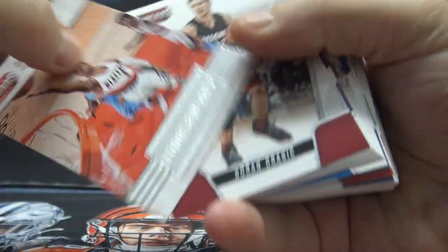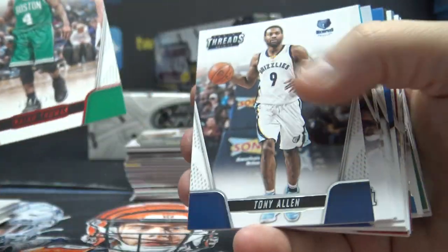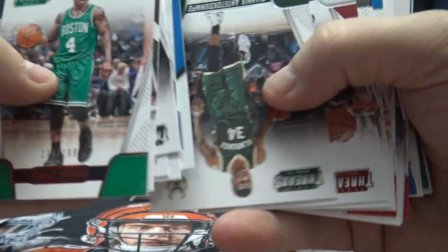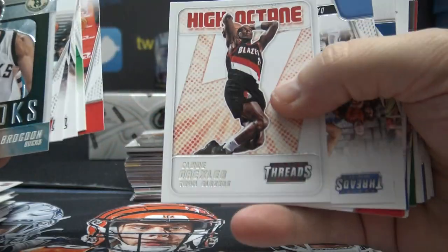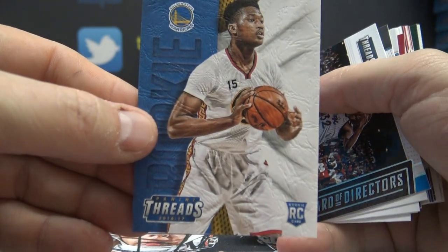Alright, here we go. Let's see what you get. Going back and forth: Damian Lillard, there's a Brandon Ingram rookie, Steph Curry, Jaylen Brown numbered to 199, Isaiah Thomas, Jonte Murray, Carmelo, just a Giannis base, a rookie of Magruder. Malcolm Brogdon with a slight Panini chip, Wade Baldwin, Clyde Drexler, Damian Jones leather rookie.